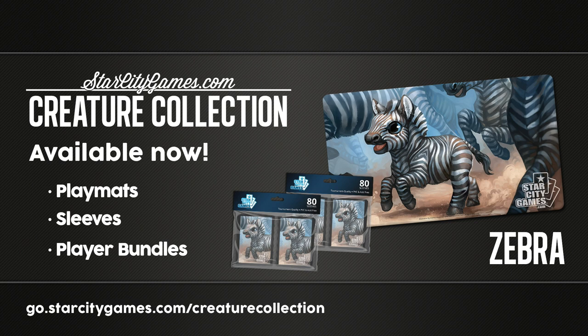It is a tradition on coverage that the mascots get named. So what are we going to name the zebra? It's got to start with a Z — I do like alliterations. How about Zachariah? Zach the zebra? Zachariah is a little more regal. We'll have to check Twitter in between rounds for suggestions. Make sure you check out those sweet creature collections.